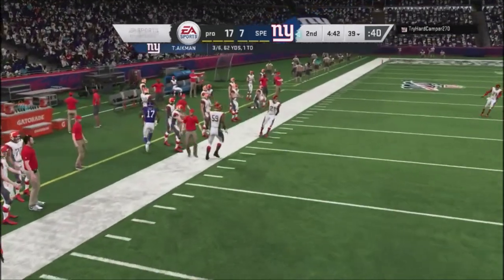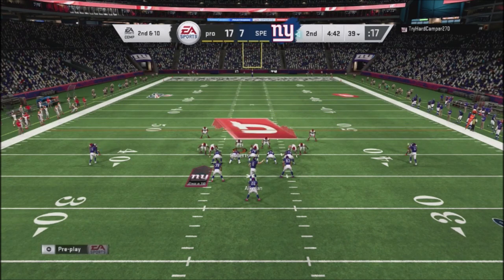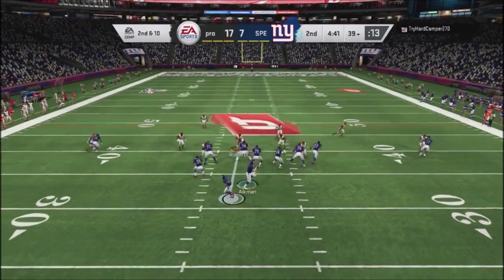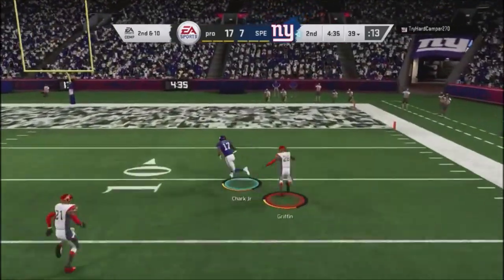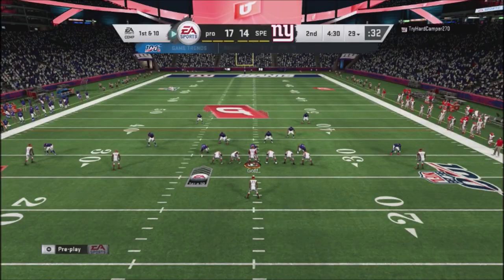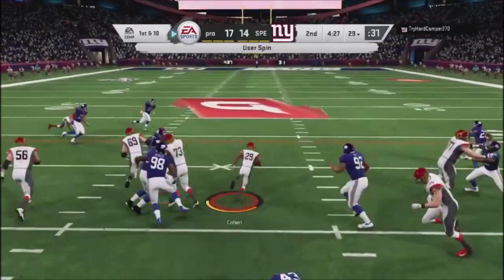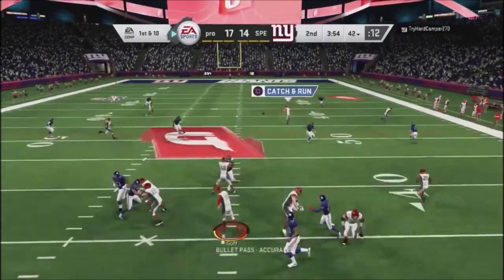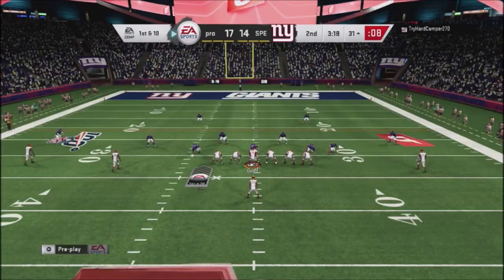He goes back to the flat against the cover four shell — actually cover two — but he went to the sideline so I messed him up. I jump into cover three, which I haven't shown him the entire game. It's a match principle and I press my guys, but he quickly hits DJ Chalk up top, beats my defender in that press situation for another score. I hit him with a dive play, do a spin move, and get away with a nice one despite a good stick attempt.